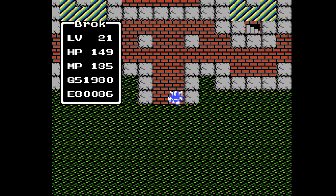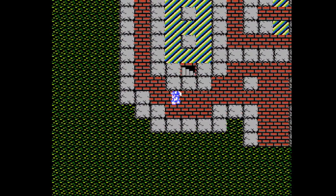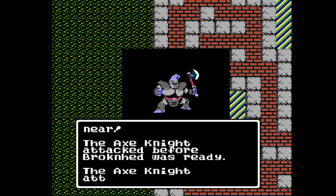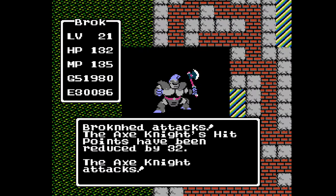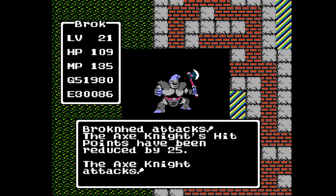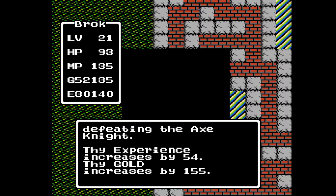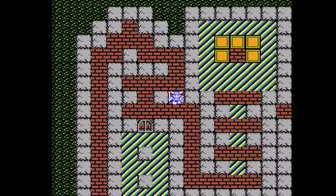So here we have Charlock Castle. The enemies in here are going to be strong. On the main floor it's going to be enemies we've seen — we have the Axe Knight, who you might remember as the guy we defeated for Lodo's armor. And there's Green Dragons, Axe Knights, and I believe Wizards on this first floor here.